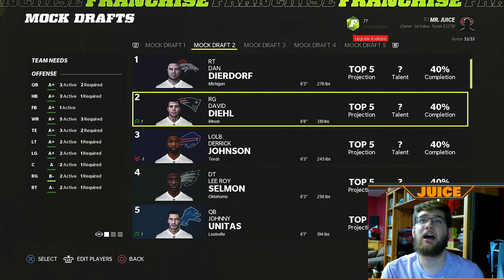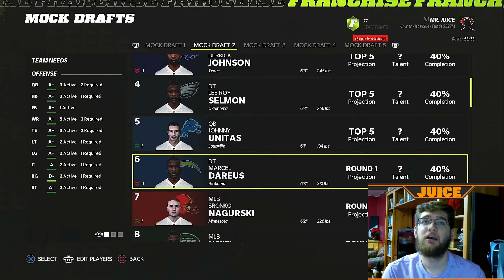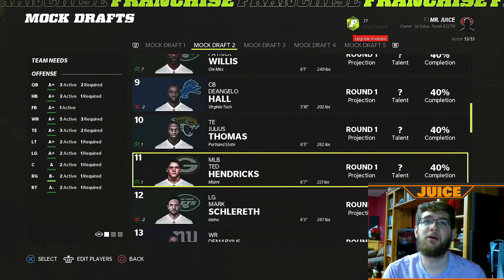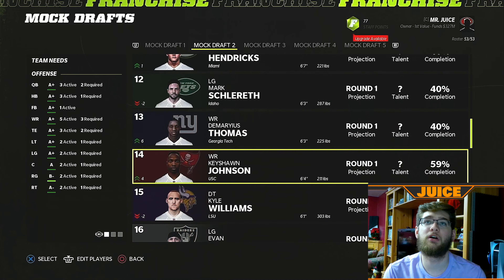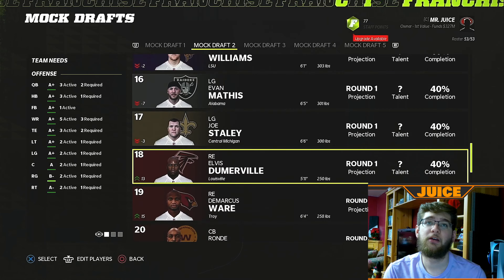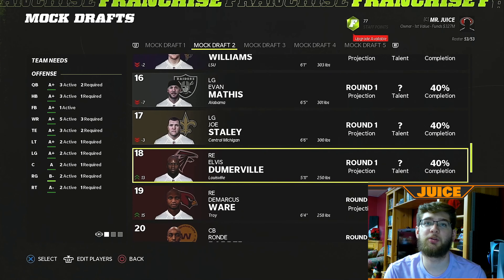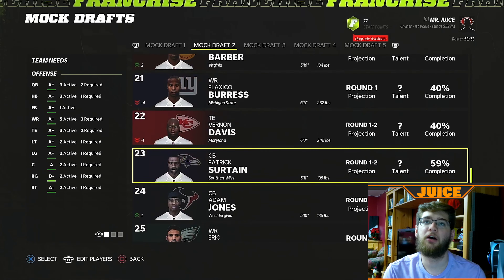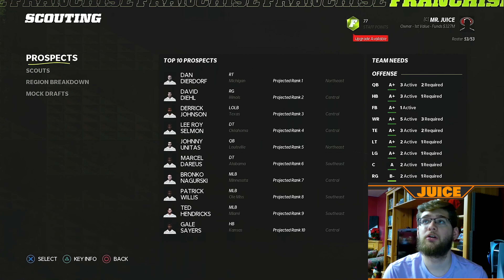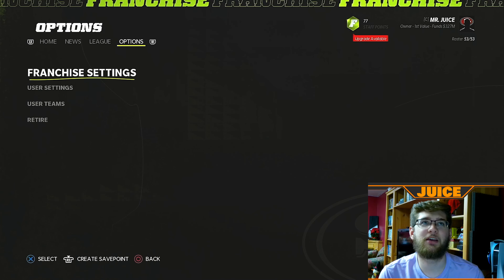The second mock draft has David Deal going number two, Derek Johnson three. Marcel Darius has fallen. Johnny Unites jumps up a little bit. The biggest jump was Demaryius Thomas — he goes up six. Evan Mathis falls seven. Elvis Dumervil and Demarcus Ware jump up huge — Demarcus Ware jumps up 15. We have not gotten to mock draft three yet but will soon in this simulation.